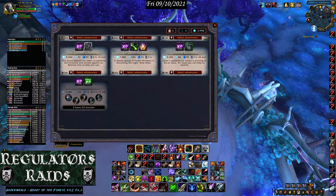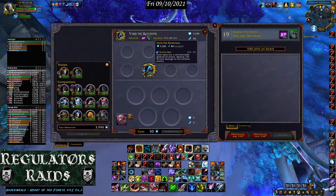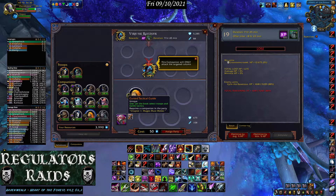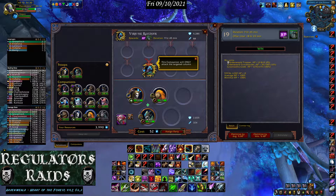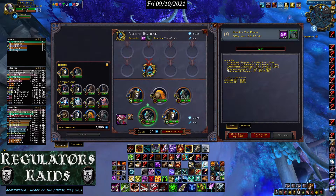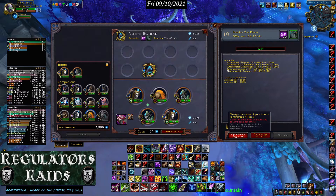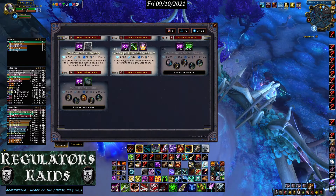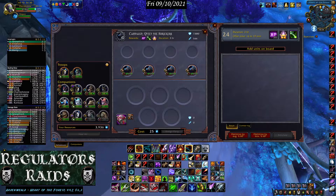The next mission is level 19 with only one enemy to fight. It filled out those spots automatically — same thing: fill them out, optimize, send it out. It's pretty simple and after a while you're doing this very quickly.